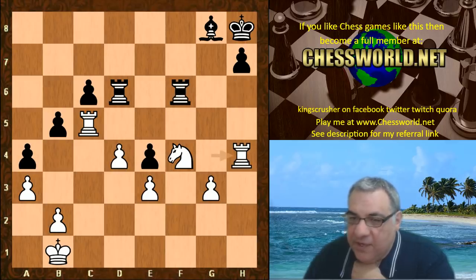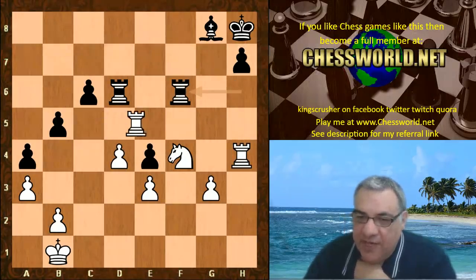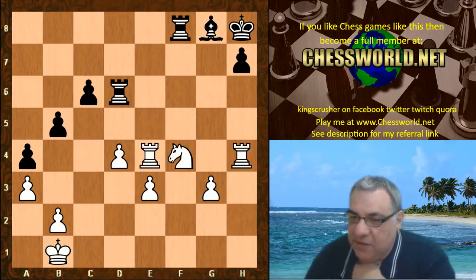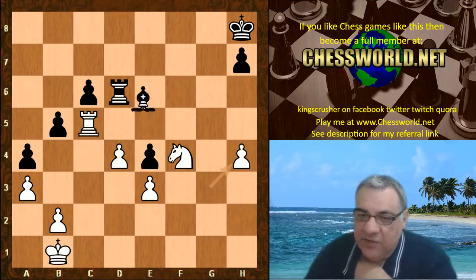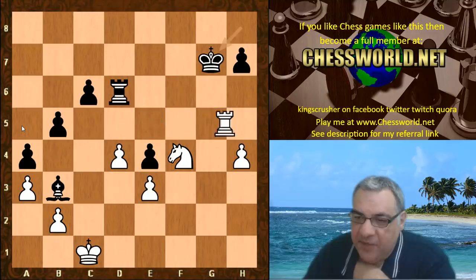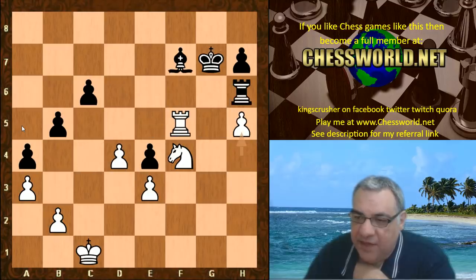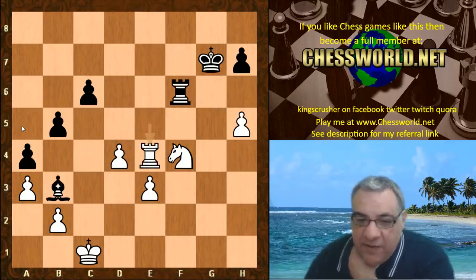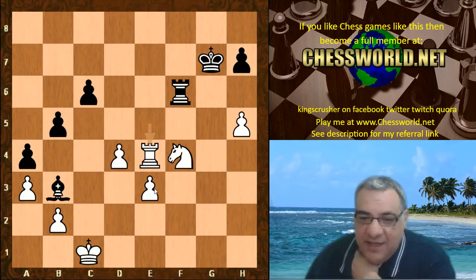Rook h4, Rook f6, taking on g4, swapping g4 for h6 with Rook h4 - so a pair of rooks come off. If the rook goes to avoid that, Rook e5 hits e4, and the knight's controlling e6 usefully so there's nothing to help e4 - it's dropping off. So Rook h4, some simplification. This stops King c2 immediately for any king walk, so the king goes to c1. Rook h5, Rook f5, h5, Rook e5, Rook takes e4 - yes, this e-pawn has been the liability and is now officially taken off. Officially Leela is a pawn up.